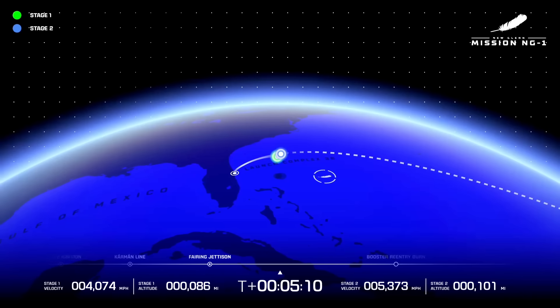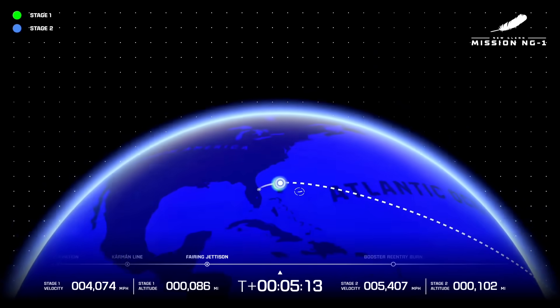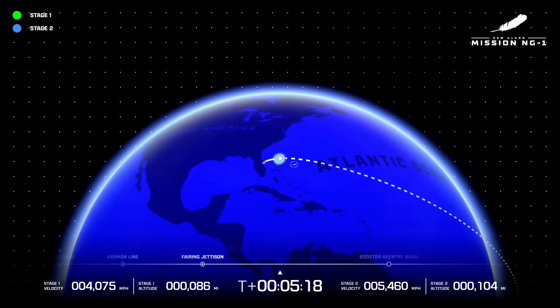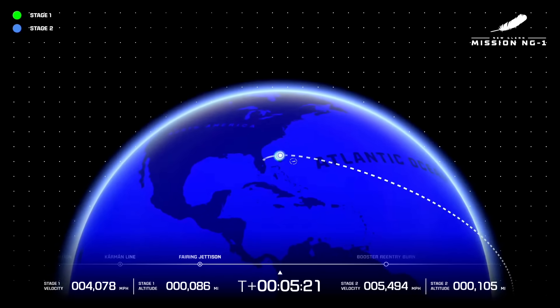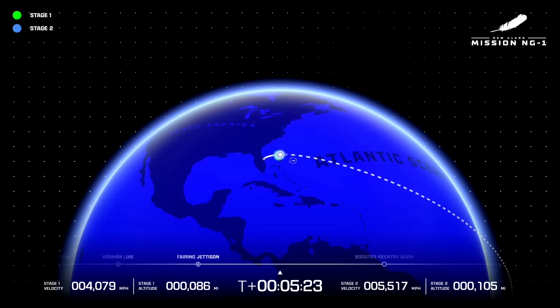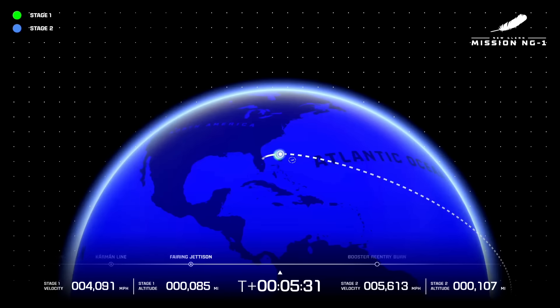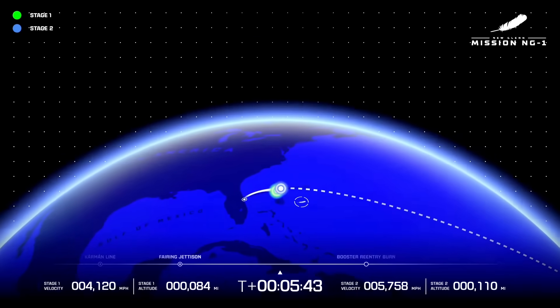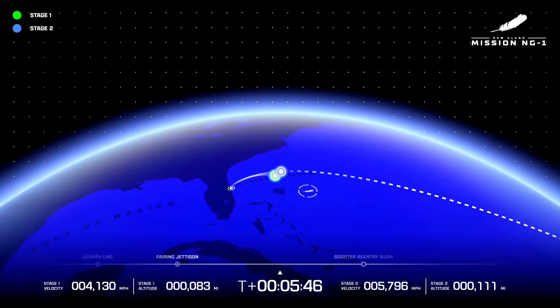Now passing 5 minutes 10 seconds into flight. Thrust on both BE-3Us continues to look good. 5 minutes 20 seconds in. Less than 2 minutes now remaining to GS1 engine ignition. Thank you again everybody for joining us for New Glenn's first launch to space. So far 5 minutes and 30 seconds into launch, everything continues to be nominal. A clean separation of stage 1 from stage 2. Our booster — we are looking to land it on our landing ship, the Jacqueline. You can see its targeted landing spot where the target marker is.